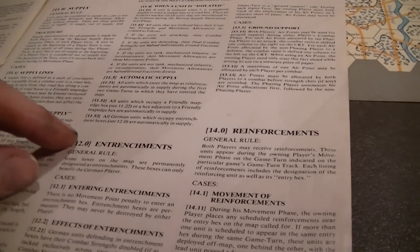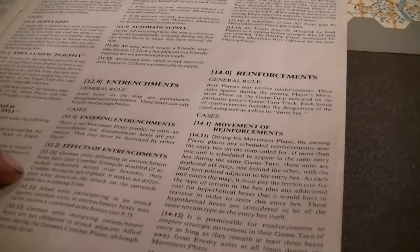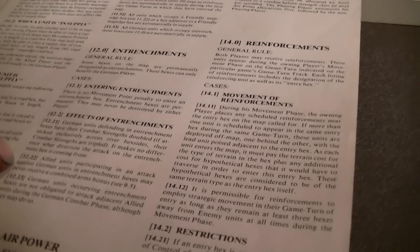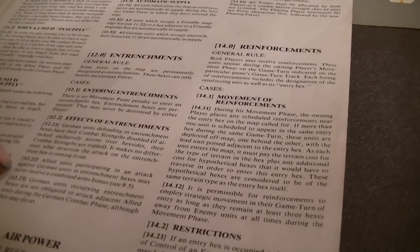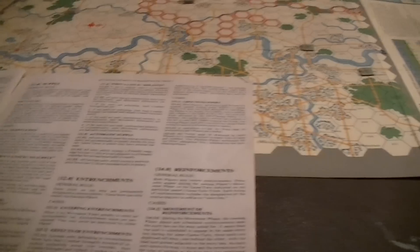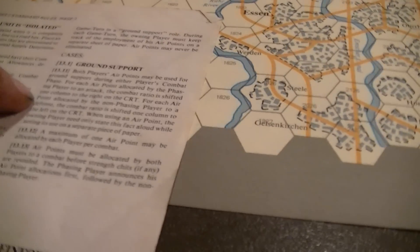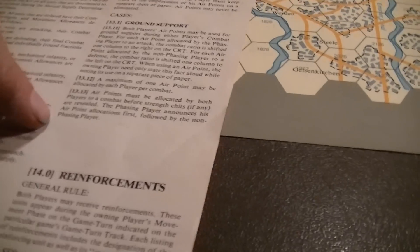If you're on a friendly map edge hex or adjacent to one, you're automatically in supply. All German units in entrenchments are in supply. Regarding entrenchments: there's no movement point cost to enter them. German units defending in an entrenchment have their combat strength doubled, tripled if it's also across a river. Allied units attacking German units in an entrenchment cannot get combined arms. German units in entrenchment hexes do not have to attack. For air power, each player has a scenario-designated number of air points each turn — each air point counts as a one-column shift right on the CRT, usable on attack or defense, one per combat.